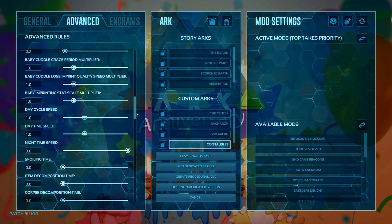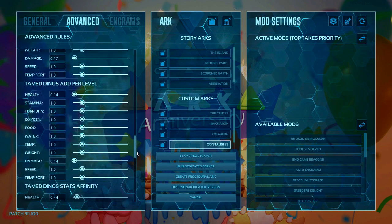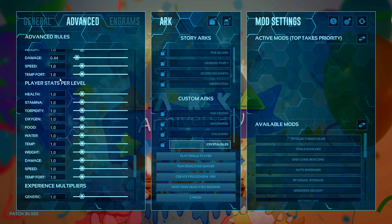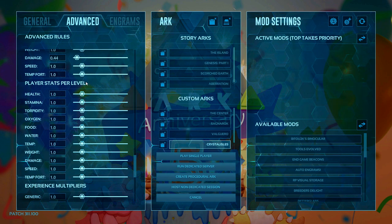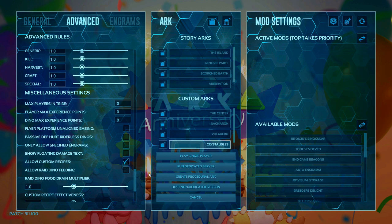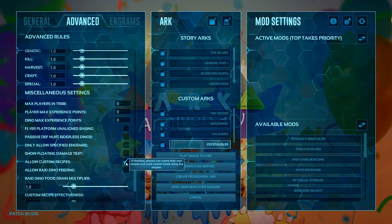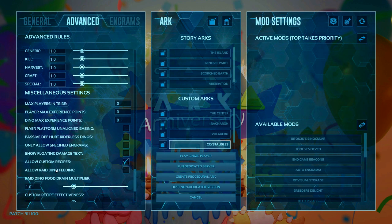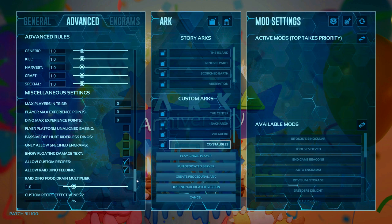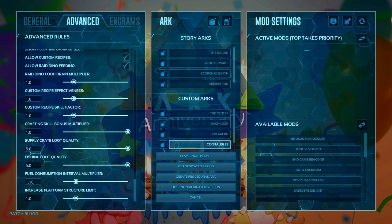Nighttime speed is on 3.0 in my playthrough, but I suggest you leave yours at default — I'm doing this mainly because darks don't show up very well on YouTube. If you're struggling and need to make the game a little bit easier, this is where I would adjust things: in player stats per level I would up your health to two or three and stamina and try it like that. Changing dinosaur stats and anything else doesn't necessarily make it easier when it comes to the bosses. Allow dino raid feeding and custom recipes is ticked by default so we can make better food and drinks.